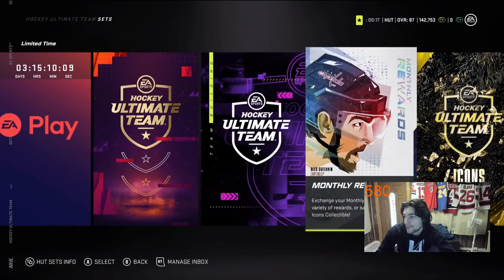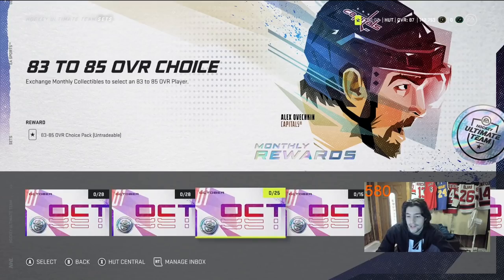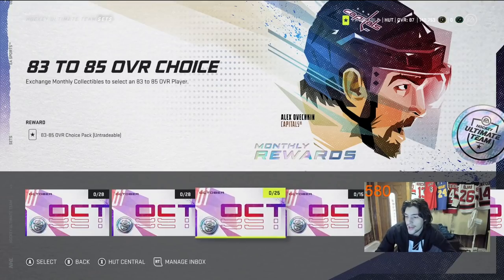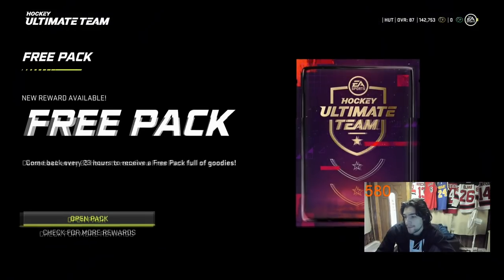Another thing: the Monthly Reward Set. Sign in every day and do your daily challenges because you can turn that into an Icon or Goal collectible. Early on, Icon collectibles are more essential — if you get one, you can literally make an 85-rated player by the beginning of next month, which is very beneficial for free-to-play. Or you can do the 83 to 85 Choice Pack for 25 collectibles — you might get a Taylor Hall 85, for example. Make sure you sign in every day. I also just opened my free pack right here for signing in every 24 hours — coins and a collectible.